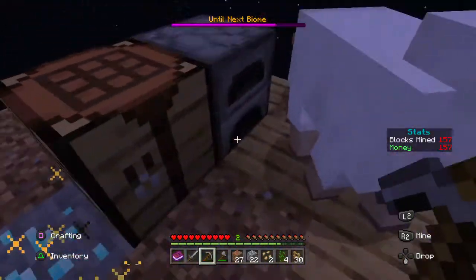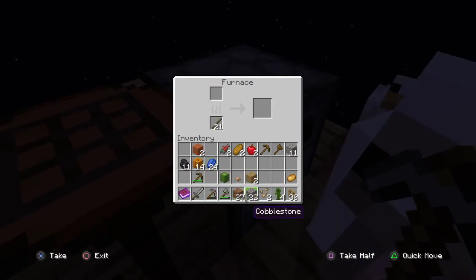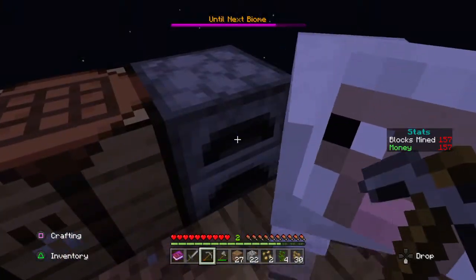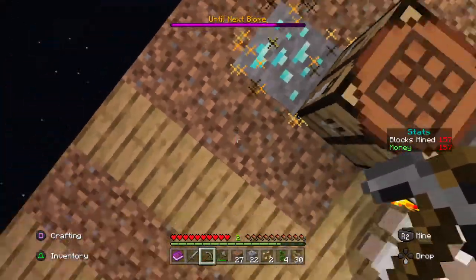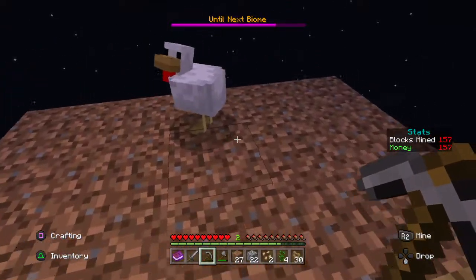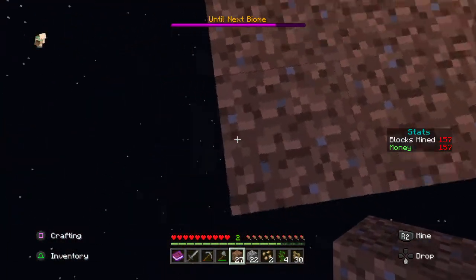Oh gosh, I need to smelt. What can I use? I just might use some sticks, that's all I've got. How did I not notice that iron ore? And then after that I can get my first diamonds, which will be nice. I'm probably just going to expand the base a bit while I wait for this to smelt.